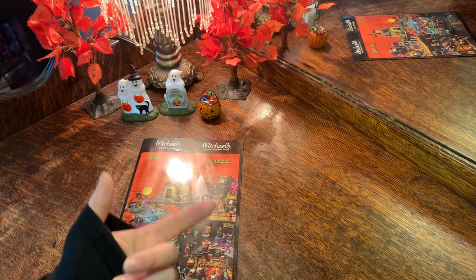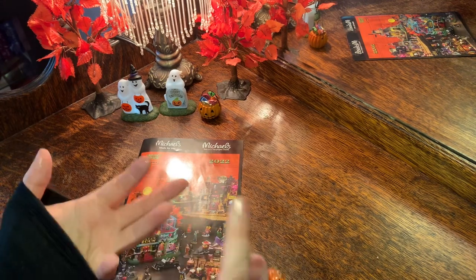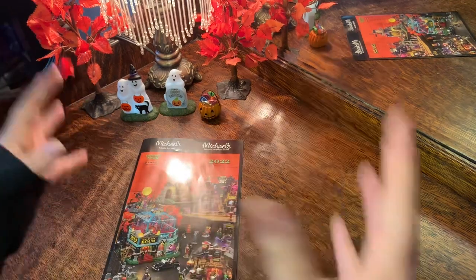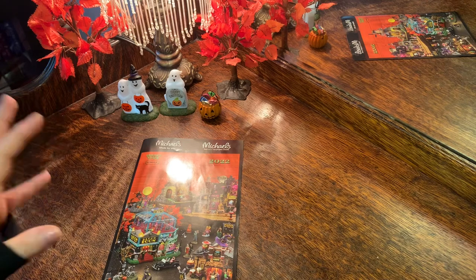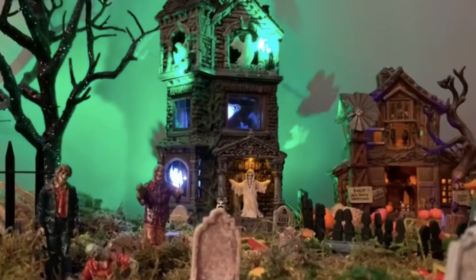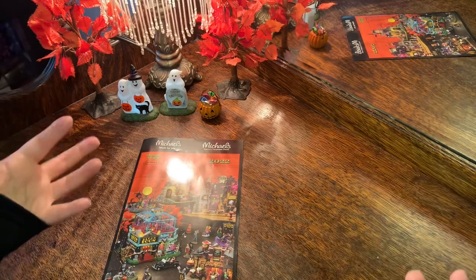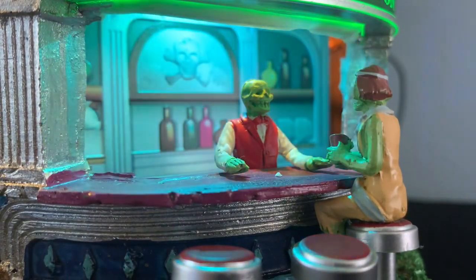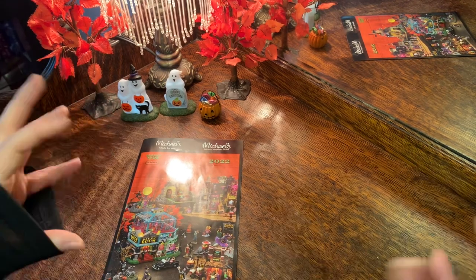There are so many themes: the pirates theme, the carnival theme which is super popular, bars and restaurants, zombies, witches, pumpkin patch, haunted houses — which is one of my favorites. There's always those pieces you look forward to every year hoping Lemax comes out with. For me, it's the haunted mansions — that's the first thing I look for. I also love the bars and restaurants. Picking a theme can really help narrow it down and make it easier to get your village started.